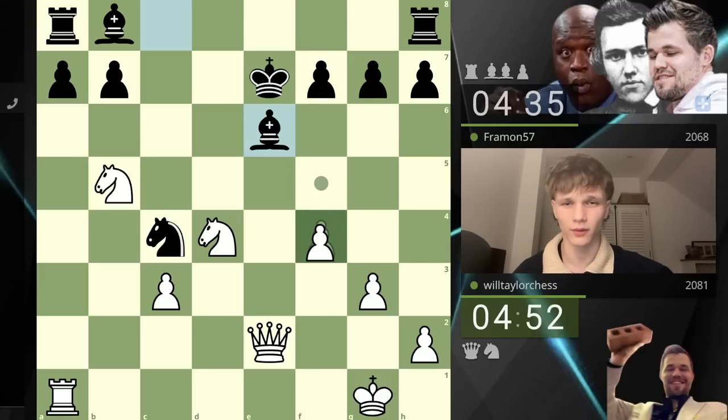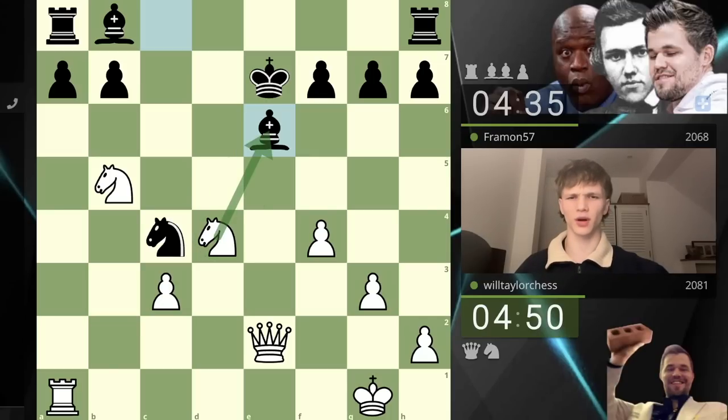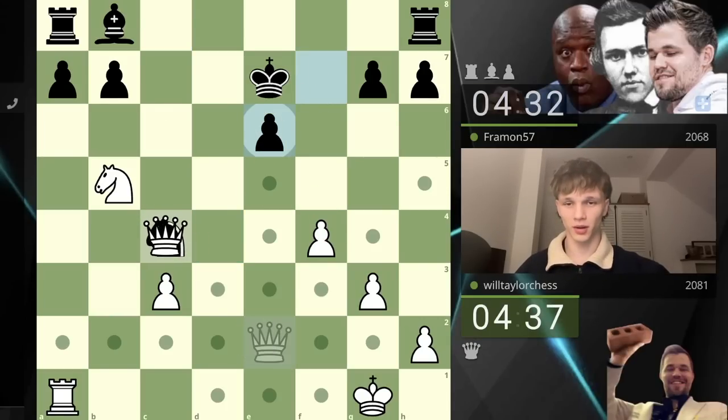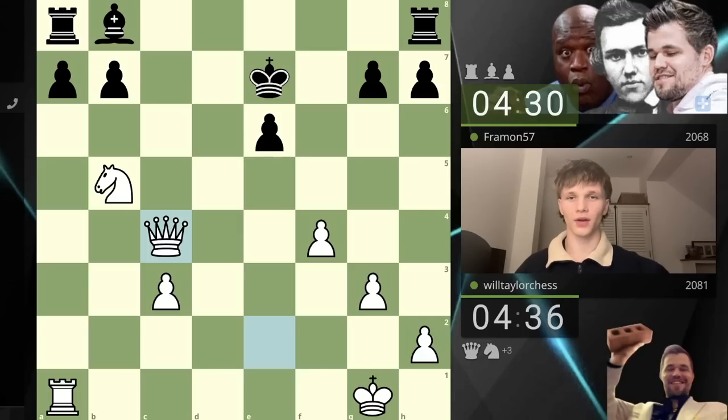The knight will surely follow, or I just take this. Why wouldn't I just take this and remove the defender? If you recapture we win the knight — I'm just clearly winning. Takes, and if you don't recapture there's a discovery. We're just going to take it. No need for f5, no need to get fancy — we can pick up the knight here. While my opponent does have a rook, a bishop, and an extra pawn for the queen, they do not have the knight compensation.